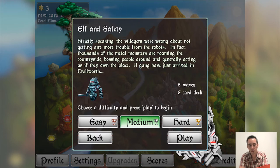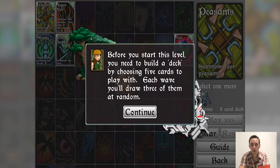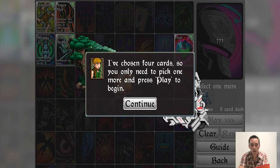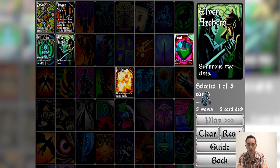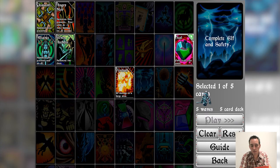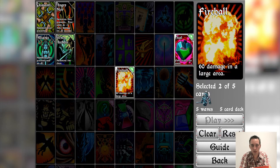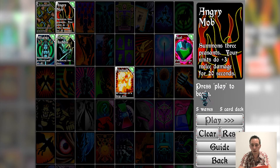On medium we get two times the stars and on hard three times, so we're going straight for hard. Before we start the level we need to build a deck. The game chose four cards for us but we need to select five. We select heal to keep our guys alive, fireball because it's fun and kills a lot of robots, the alliance for three peasants and an elf, elven archers for two elves, and the angry mob for three peasants plus a plus-three melee damage modifier for 20 seconds. Then we hit play.